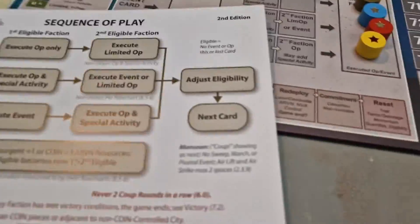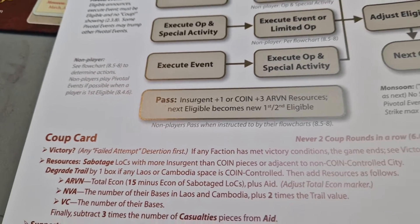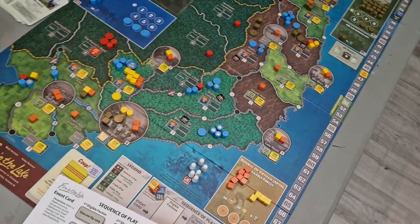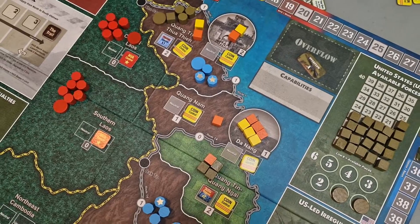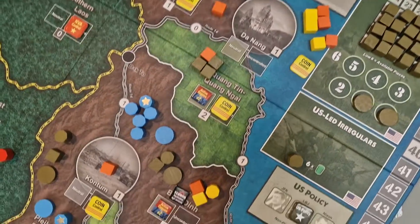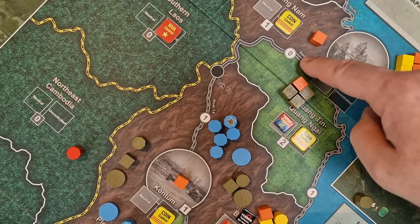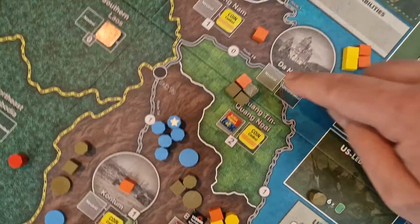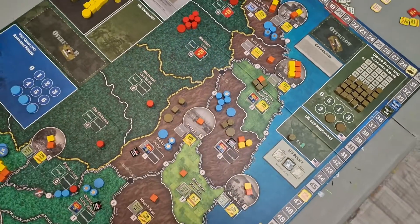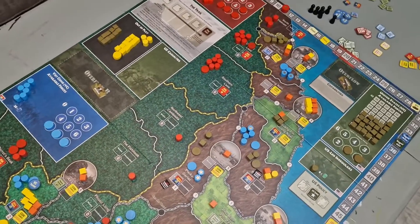There's an OR in this section, and my group actually didn't play this correctly the first couple of times — it's easy to miss. First, you sabotage the LOCs where you have more insurgents than COIN pieces. Then you also sabotage LOCs that are adjacent to a non-COIN-controlled city. For example, if Da Nang were not COIN-controlled, you would sabotage Route 1 coming south out of Da Nang, Route 1 coming north out of Da Nang, and the Route 14 lock coming west out of Da Nang — because there's no COIN control in the city, each adjacent LOC gets sabotaged.